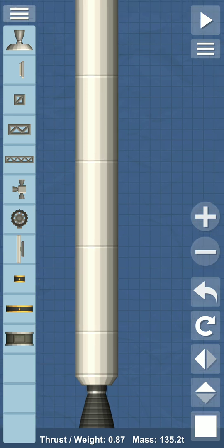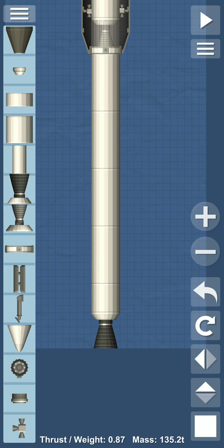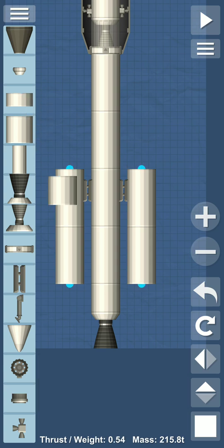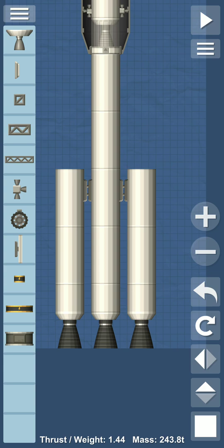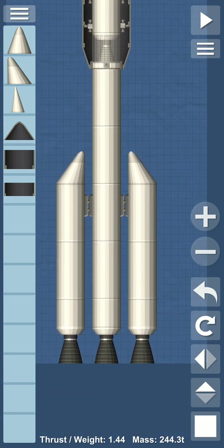Now we make our rocket more powerful by installing boosters. For the boosters, first we take the fuel tanks on both sides, and side separators placed here. Again fuel tanks for the boosters, and engines for our boosters also. We go to utility and aerodynamics and place cones here. Our rocket is now fully completed!